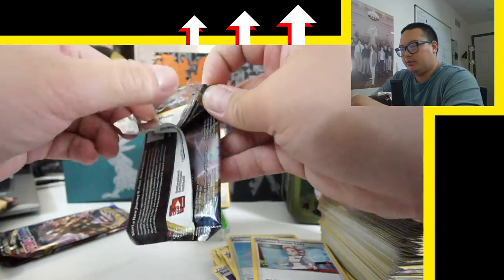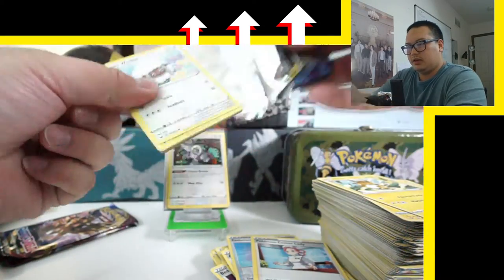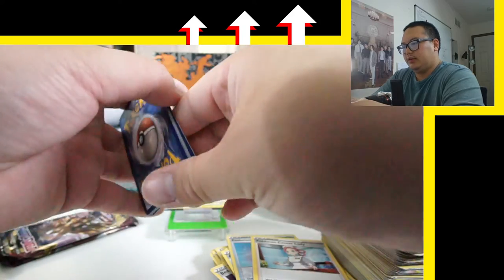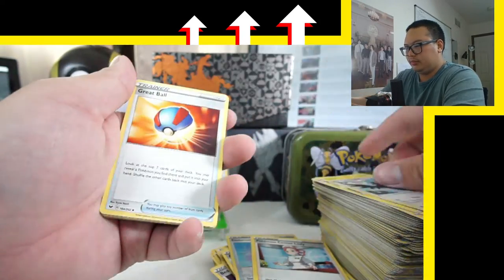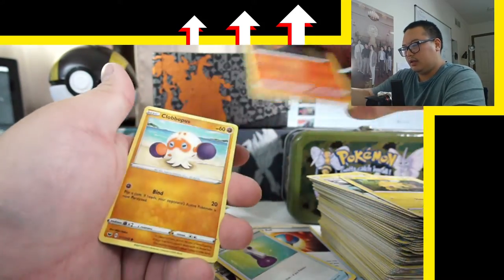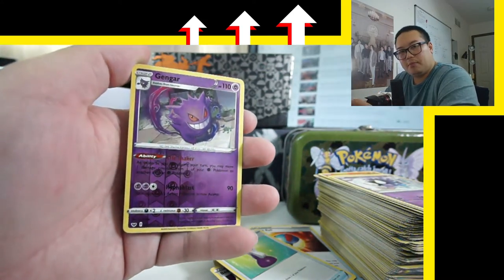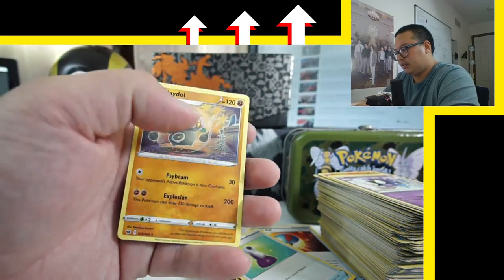These packs are opening funny — I just gotta tear them apart. Clobbopus, Ghastly. Ooh, nice — a reverse holo Gengar! And what do we have? Claydol. Not that exciting.